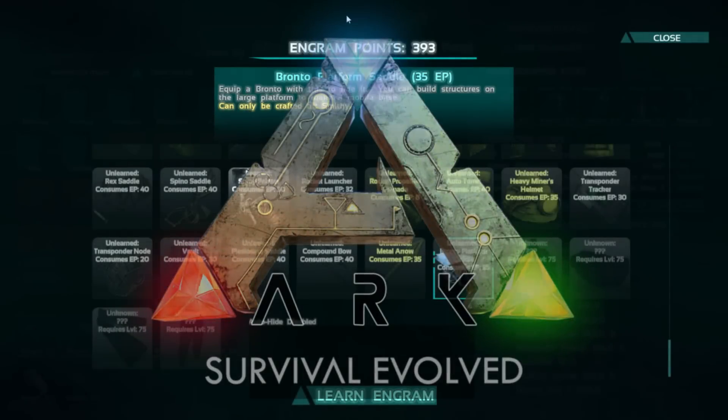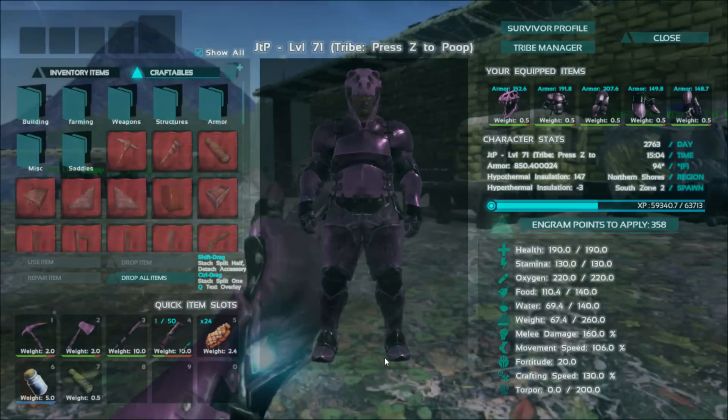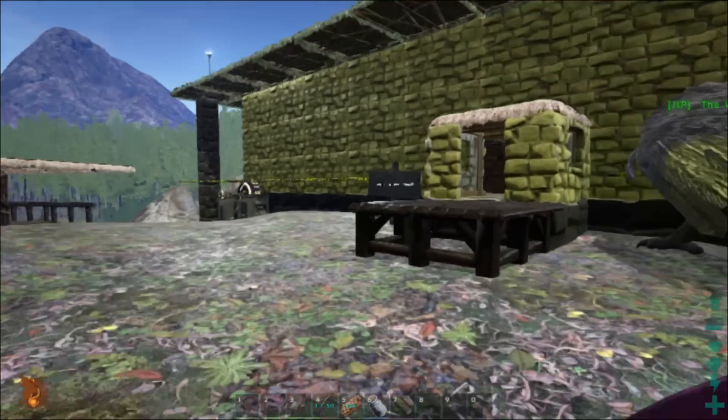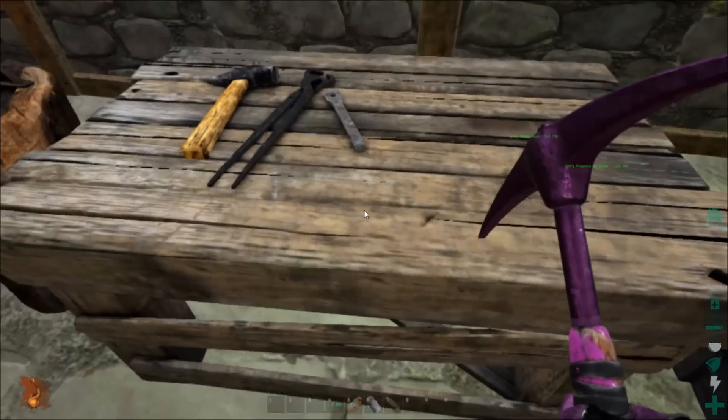Hey everybody, Joel Pirate here, welcome back to ARK Survival Evolved. We just had an update — we are now in version 207, and the day has come: the Bronto platform! I can't wait. We're gonna head over to the Smithy and see what it takes to build this thing. I hear it's ridiculously cheap.